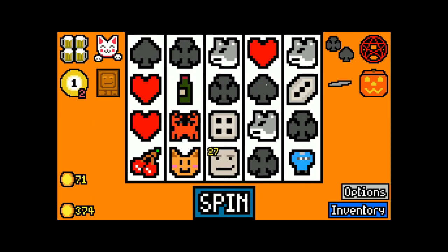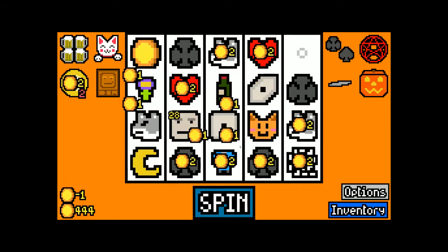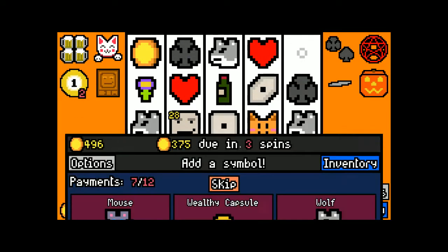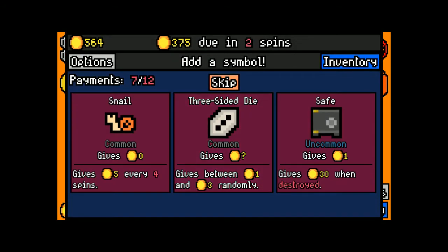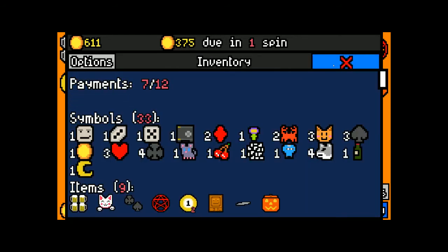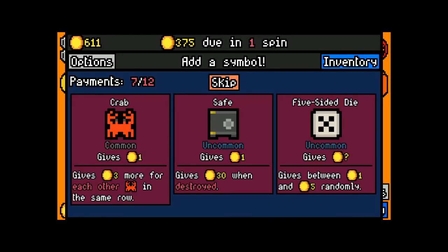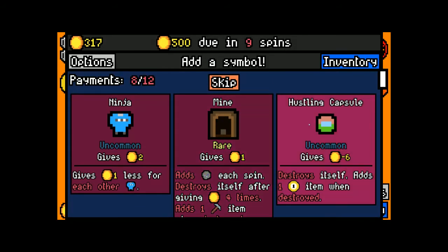We saw a lot of uncommons there — I feel like it was influenced by the board. Void stone, because it's a void stone and there's nothing better. Club, because we are stacking those clubs now — we're stacking all the suits really well. We'll take a wealth capsule again. These crabs — for them to be good they need to make an average of four gold, which doesn't seem super likely. I think we're getting to the point where crabs aren't good enough to take. I recently betrayed the crabs and received a strongly worded letter from Zoidberg.